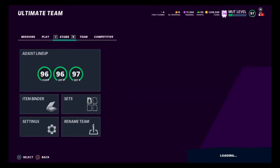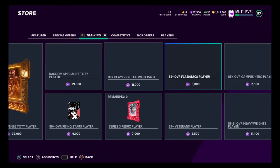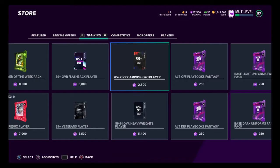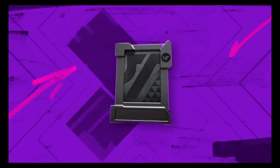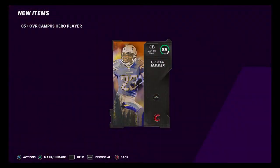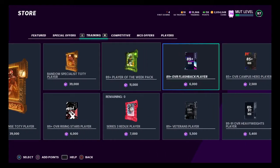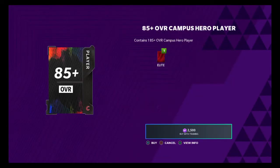We made our coins back right away and we still have 17,000 training left, so we still have extra training. I'm going to go and try to pull another 95 after this. I can always sell off those extra 85s that I get. Through your solos, you're going to be able to earn first downs, but you're also going to be able to earn those two free 95 overall players.